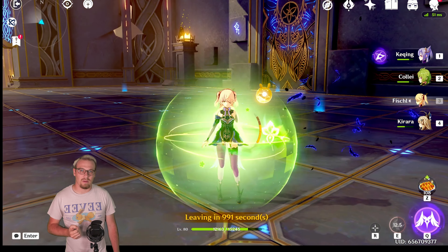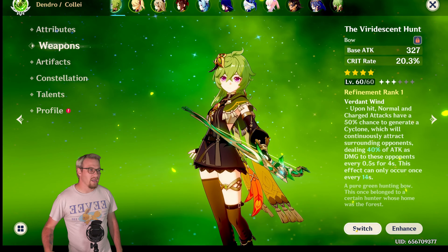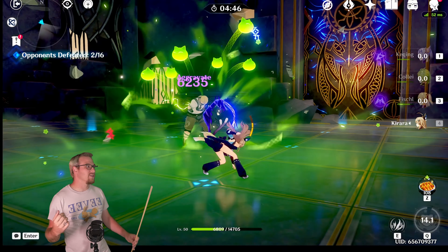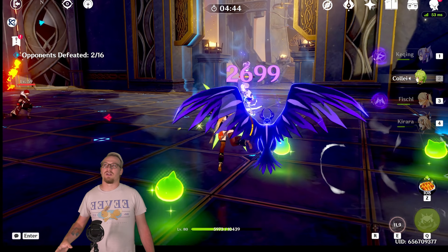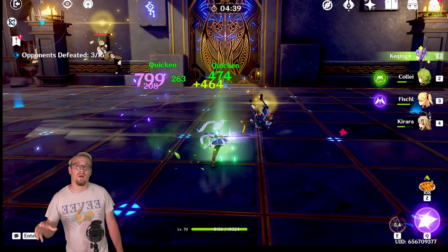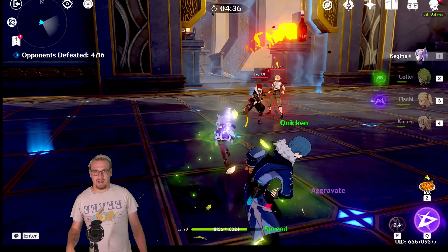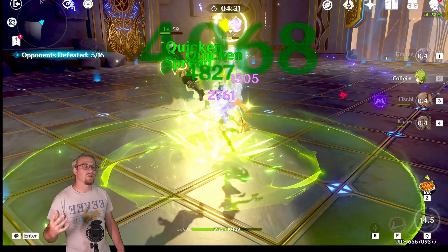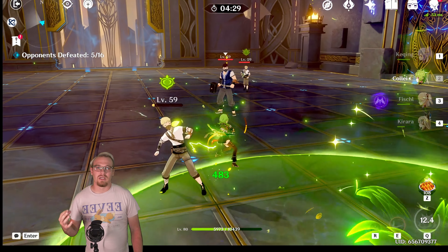Who else can this weapon be good on? Collei. This weapon can be very very good on Collei in two instances. First is an aggravate team with Kachina. My Collei is C6, so the boomerang spins around her a lot longer, and having this is going to be good for increasing her personal damage. The burst damage and the initial boomerang throw damage will be increased by the Stringless, so this can be good.